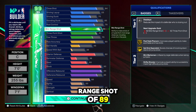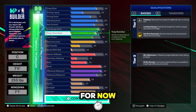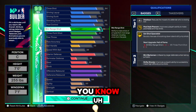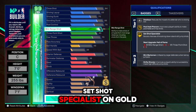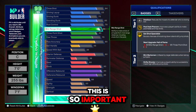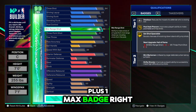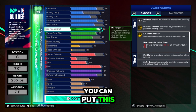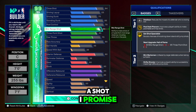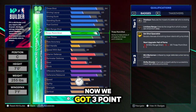For shooting, we got a mid-range shot of 89. This gets you Silver Dead Eye and it helps with the post fade phenom. Set Shot Specialist on gold — this is so important, guys. If you get your plus one max badge, you can put this on Hall of Fame and you will not miss a shot, I promise.